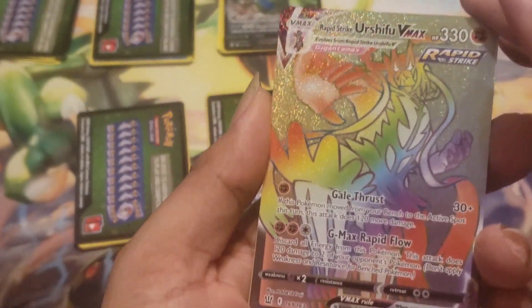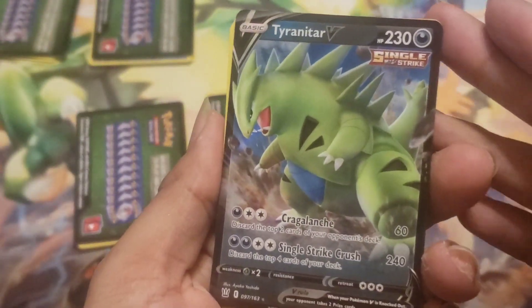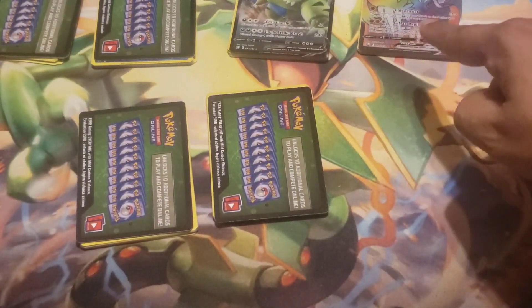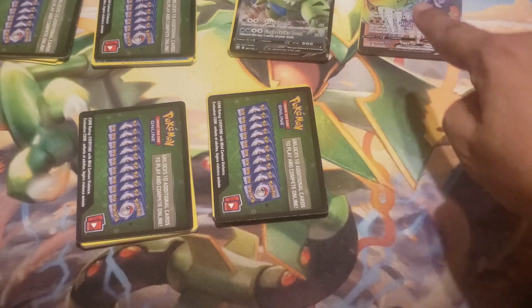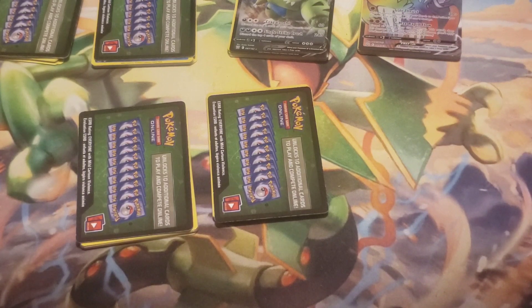Got two fantastic hits this session — the Rapid Strike Urshifu VMAX Rainbow Rare being the best hit; can't believe I actually got this. The Tyranitar V is probably just a dollar, maybe 50 cents. For the rainbow rare I'm expecting at least five dollars — any less than that and I'll be highly disappointed. When I edit this I'll know, and I hope I'm not disappointed.